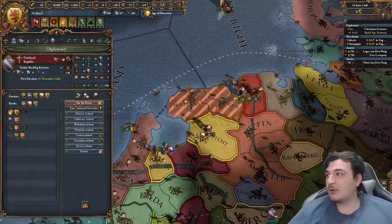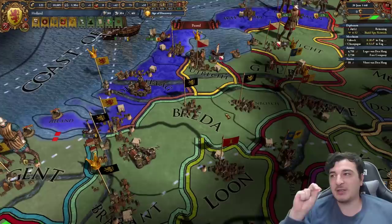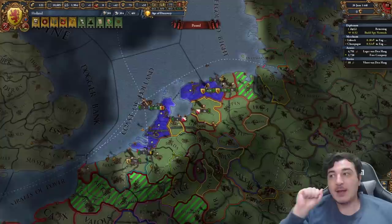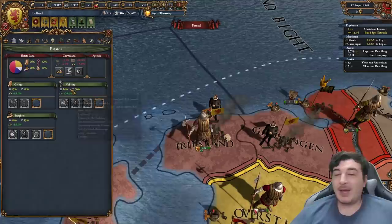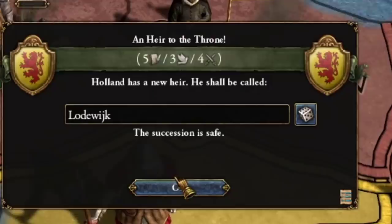We're also going to fully annex the nation of Friesland. Essentially what I've done here is the same thing I would have done with Brabant in the independence war - I took the northern provinces, and now I wait 10 years for aggressive expansion to go down. By taking these lands we also went up to 10% crownlands, so in one year we can go up to 15% crownlands.